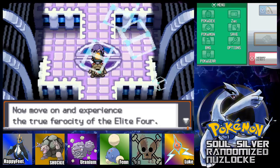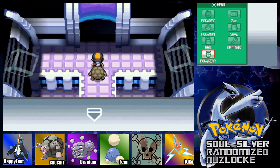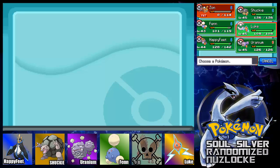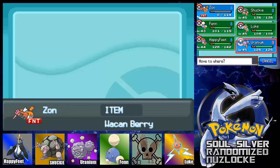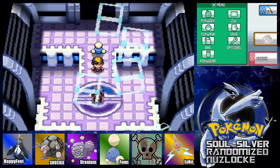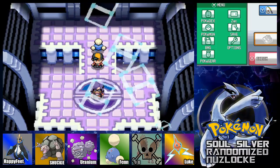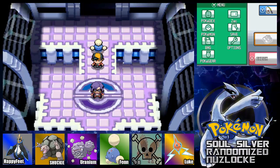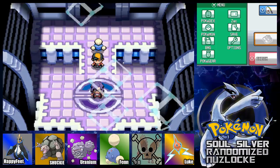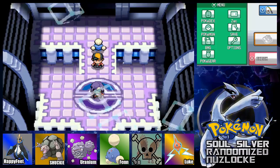Alright, we're moving on — even though we lost a mon already. We didn't use any of these guys. We already lost Zahn. I'm sorry Zahn, I shouldn't have done that to you. I'm gonna lead with Fenn so I can U-turn out on whatever he wants to start with. But that's going to do it for this episode — I hope you guys enjoyed. Make sure you leave a like and be very excited that we're now in the Elite Four. We already took out our first member. As always, it's been KinglerChamp and I will see you in the second Elite Four member's room. Peace out everybody!